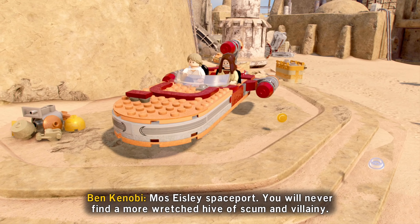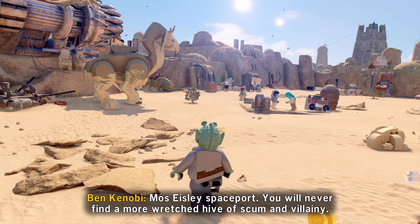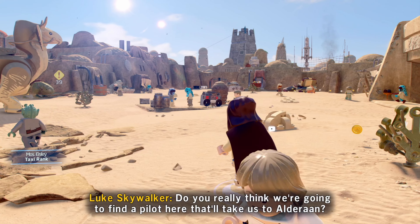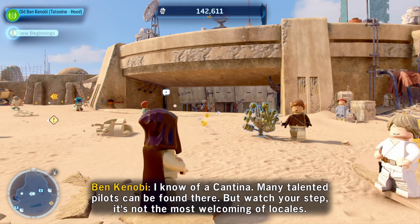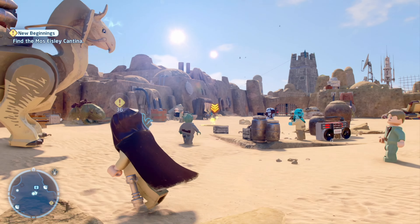Mos Eisley spaceport — you will never find a more wretched hive of scum and villainy. Oh, he's got his hood up now. We're going to find a pilot here that will take us to Alderaan. I know of a cantina — many talented pilots can be found. But watch your step; it's not the most welcoming of locales. This looks amazing.